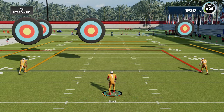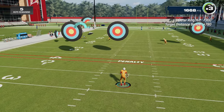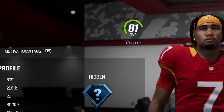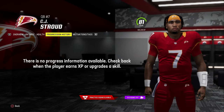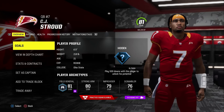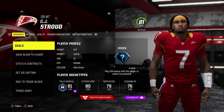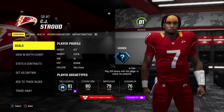The development traits are normal, star, superstar, and X factor. And the final one is their overall — specifically that XP bar you see right below the overall. What a lot of people don't realize is that by not utilizing the mini games properly and sticking with it on certain players, you are leaving a lot of upgrades on the table for your players each and every year.